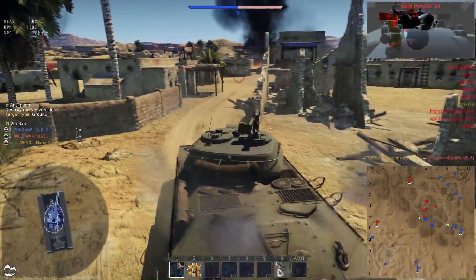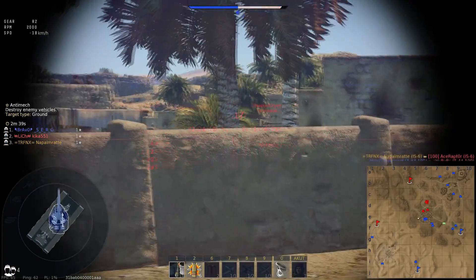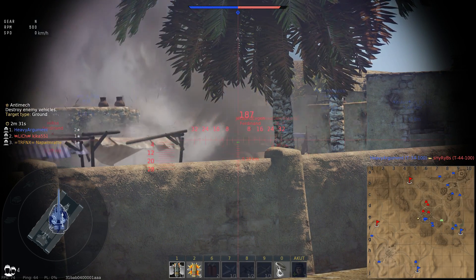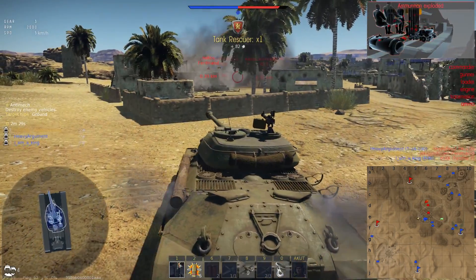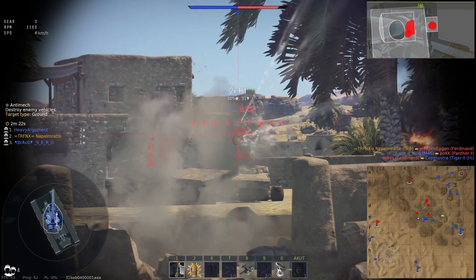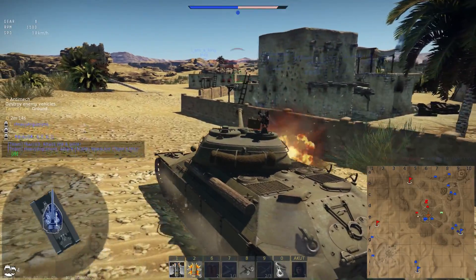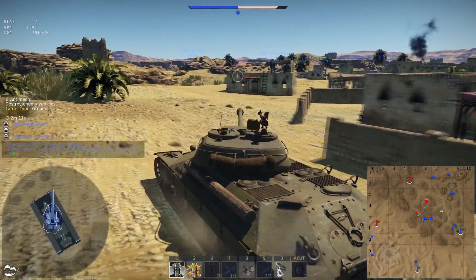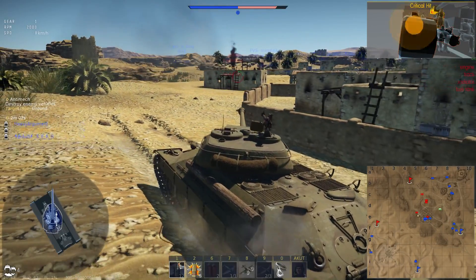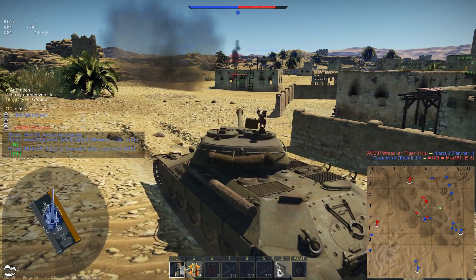Looking at the symbols on the minimap would greatly help other IS-6 drivers, and prioritizing your targets is also really nice. This Ferdinand never really had a chance, and the IS-6 has a rather fast reload for its standard 122mm gun. That's a Doom Barn — the FV4005 with a 183mm HESH launcher. There's a Panther on my left, which I'm skillfully ignoring as I march on. I aim carefully at the Ferdinand, overmatch the tracks, go into the side, and set him on fire. This poor bastard seems not to have researched a fire extinguisher.